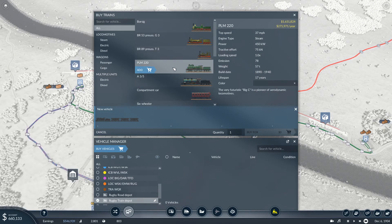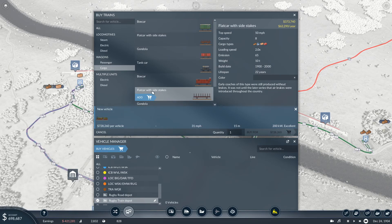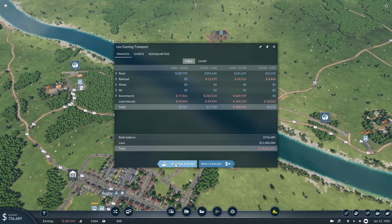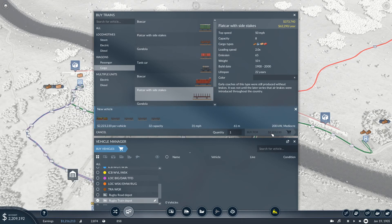We have the class A3/5 but it's fairly expensive at 3.7 million, so I'll save that for a different line. We could use the PLM — also fairly expensive at 1.6 million. We can use the BR 53, and that would be perfectly fine. I'm going to grab cargo and get these flat cars with side stakes — a capacity of 8 per car. So let's do four of those. That's going to cost us 2.2 million, which is perfectly fine. We'll take out an additional 1.5 million loan to cover that.